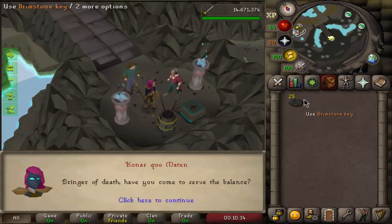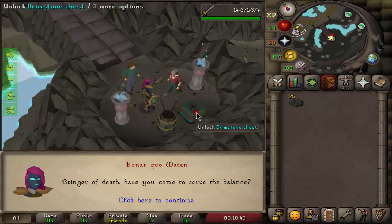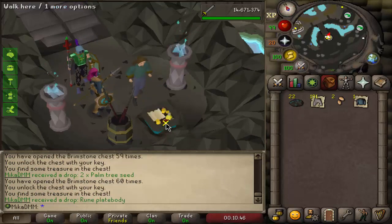I promised this in the last video - we will start it off by opening some brimstone keys. We're starting off on 19,060 total points. So we have 25 of those that we accumulated across, I don't know, maybe the last three slayer levels or something like that.